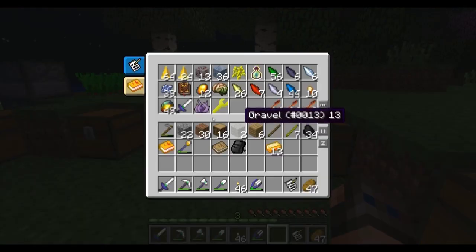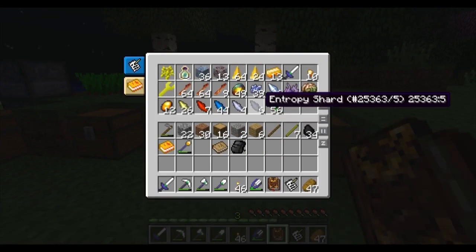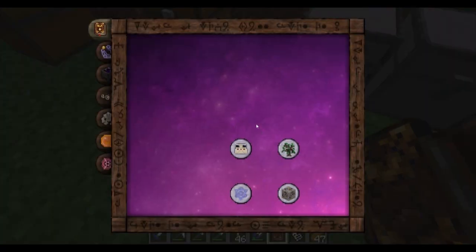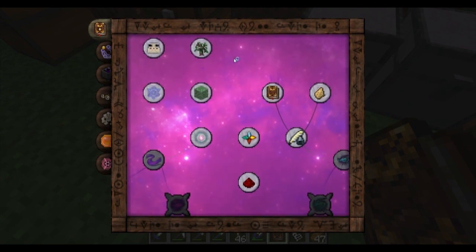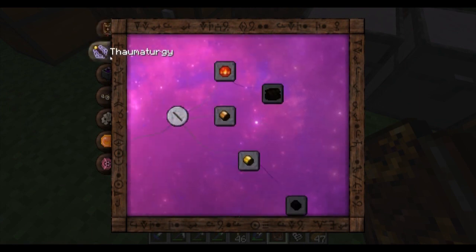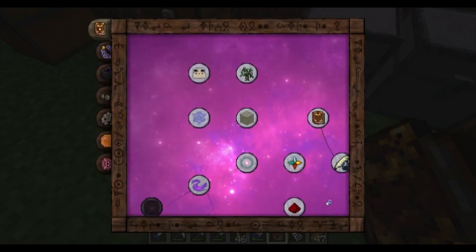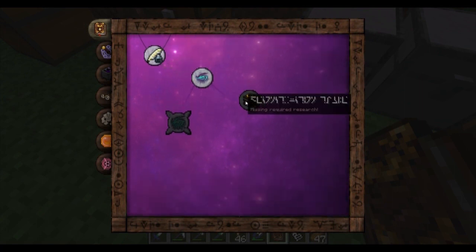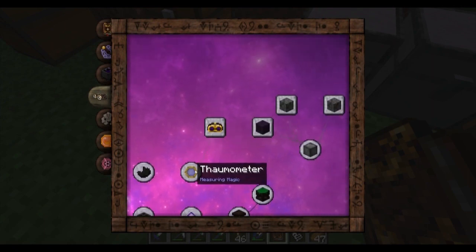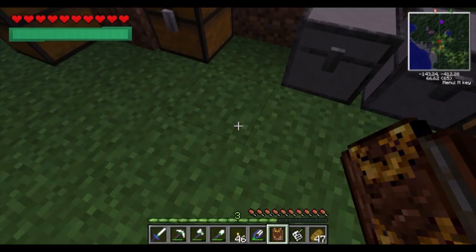Thaumonomicon. So I need to look at the pack — there's lots of stuff in here I need to read. Research expertise. I know what the first thing I want is. Here they are — the goggle thingies, right here. You need Water, Fire, Order, Earth, Air, Entropy, two gold, and some glass. Let me get all that stuff.